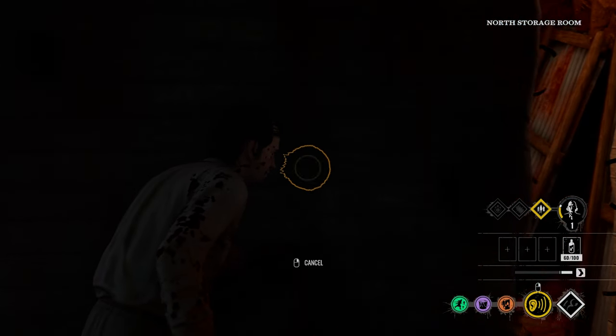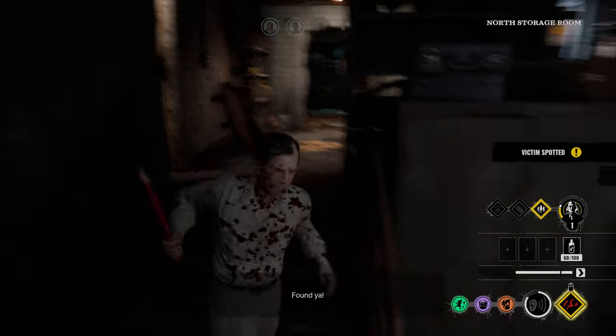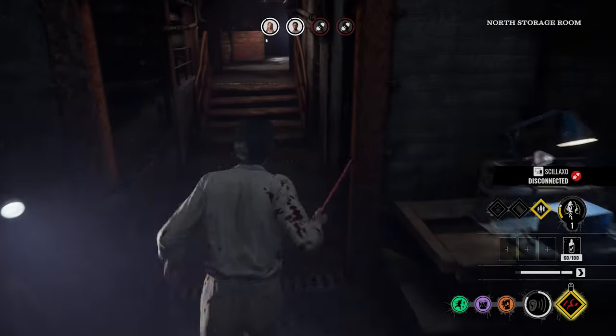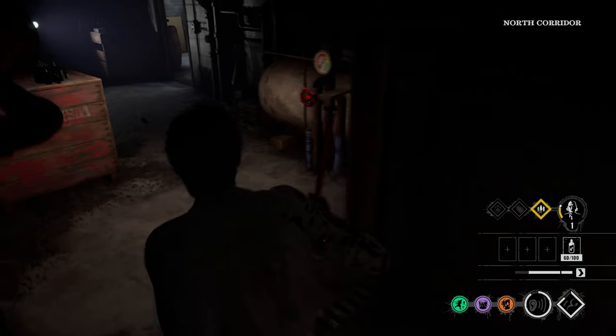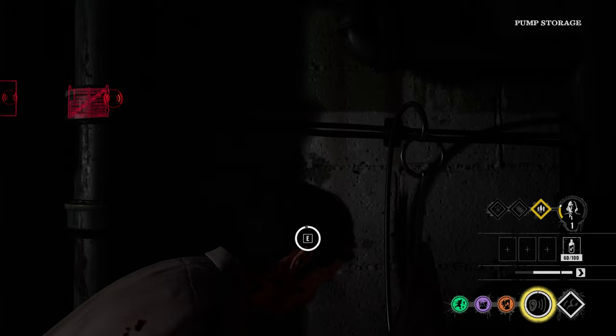The Cook is also able to detect a running generator with his Seek ability, and this can sometimes prove useful when defending the property and checking on escape routes. Locating victims will help chase-oriented family members such as Leatherface to quickly track down and execute survivors. Even revealing victims who aren't in a dangerous situation can leave them uneasy and possibly change their plan of action. Cook players with extensive map knowledge and good communication skills can completely turn the tide of a match by providing priceless information to the family.